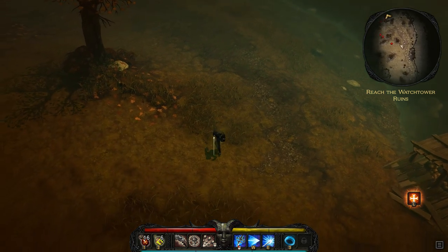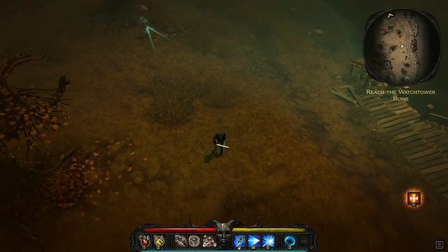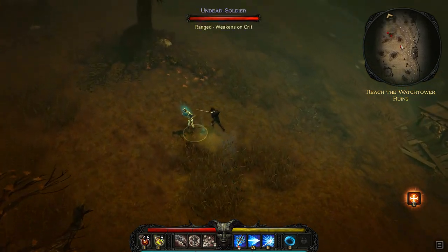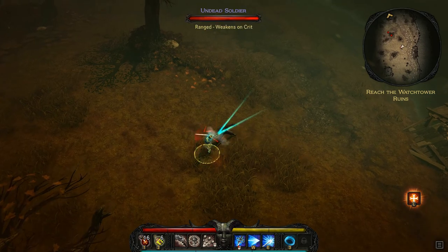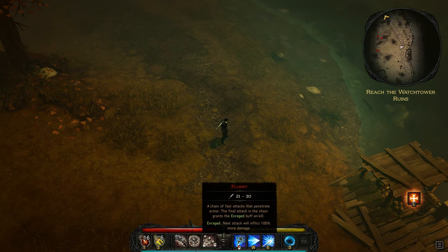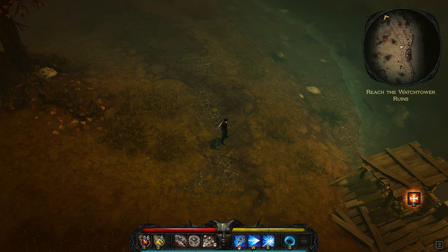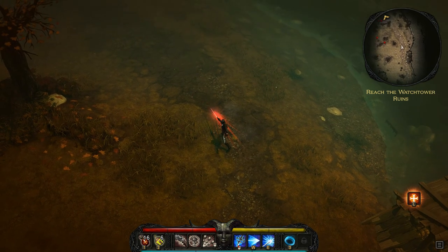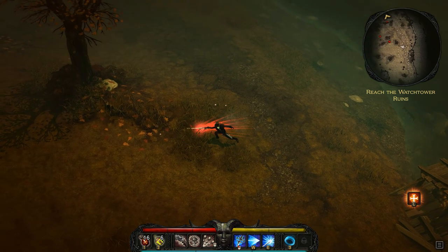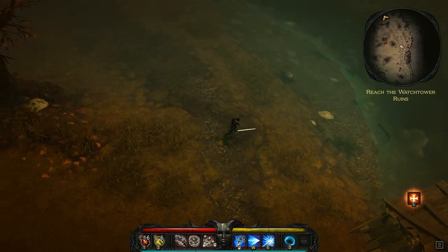Let's go over the rapier abilities. Your basic left click is Flurry — a chain of attacks that penetrate armor, and the final attack of the chain grants the enrage buff, giving your next attack 100% extra damage. This can be hard to pull off because enemies tend to die quickly, so you often don't get the full chain in before they're dead or have moved away — unless you're fighting bosses or tougher enemies with enough hit points to survive.